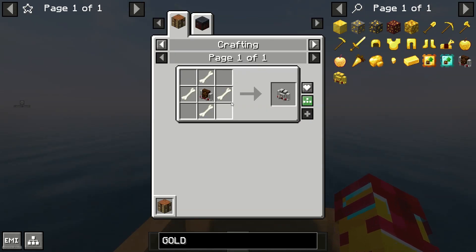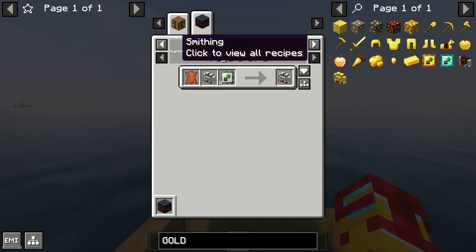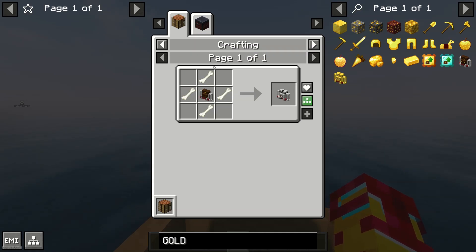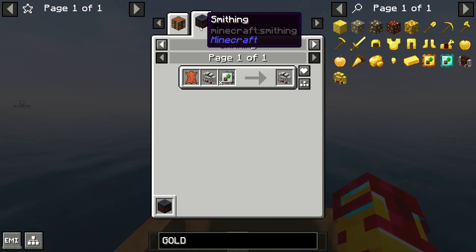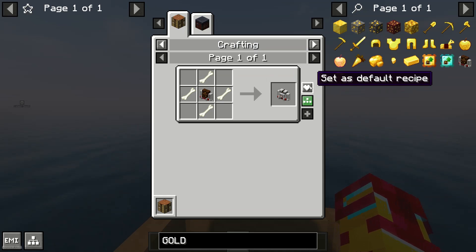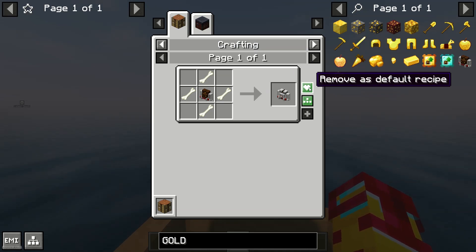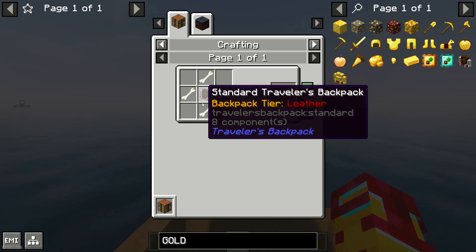Here we have several options. By default you see one recipe. If you have several recipes, you can use this button to see all of them. Also, pay attention — here you find information about where you can use this recipe, whether in a crafting table or a smithing table. You can also press this button to choose one recipe as the default, then press this button and that recipe becomes the default.